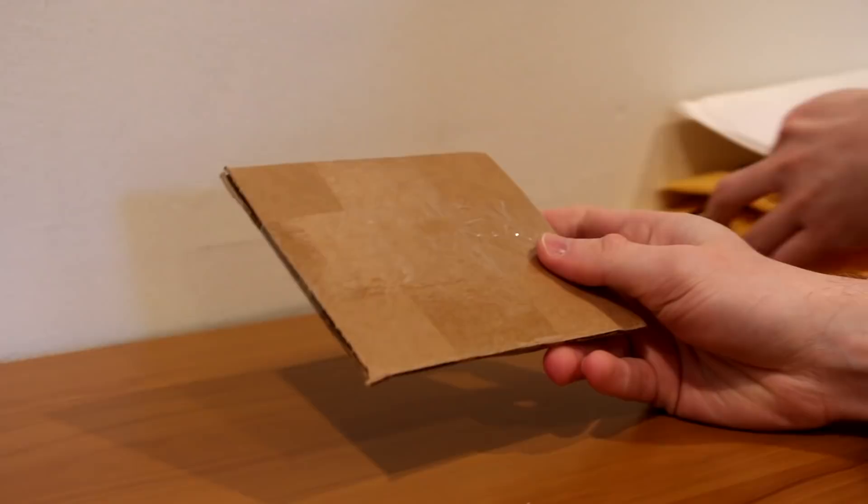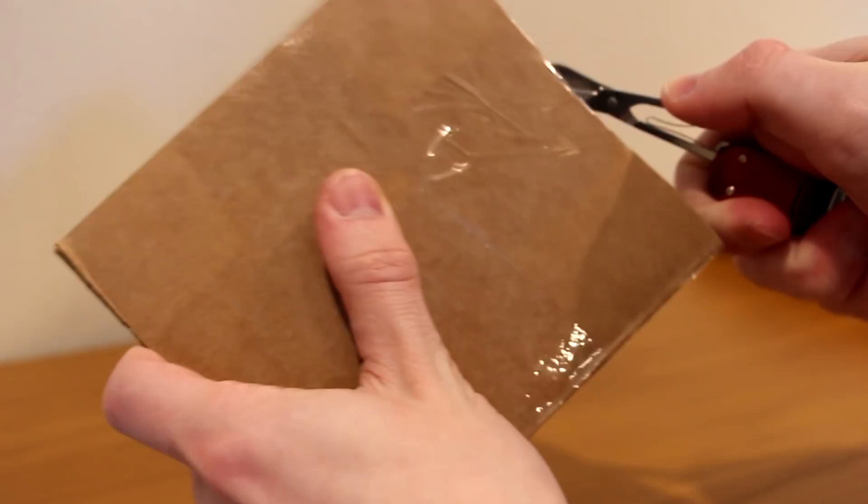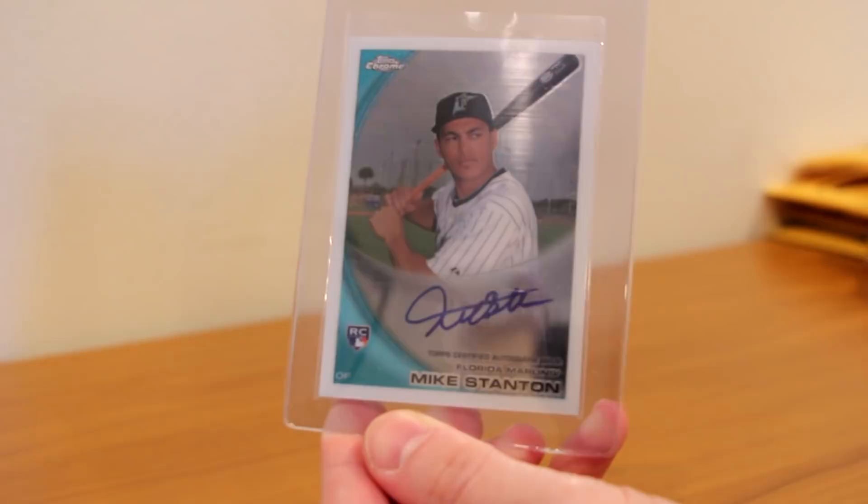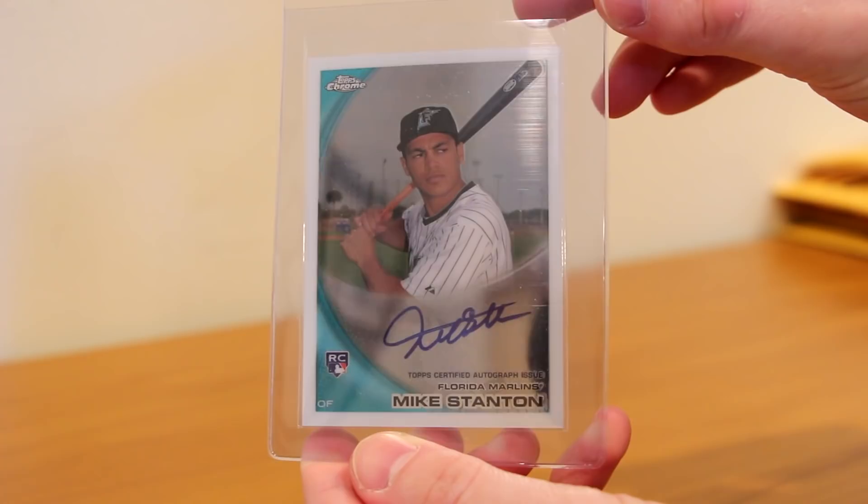Let's see what we got — this first one is from Brian L. We've got, I think, one card in here. Let's see what we got. So the first card is stuck between... it's in an Ultra Pro case, which I don't like that much, but it's a Giancarlo Stanton — aka Mike Stanton back then — a Mike Stanton rookie auto from Topps Chrome.